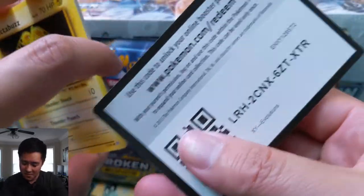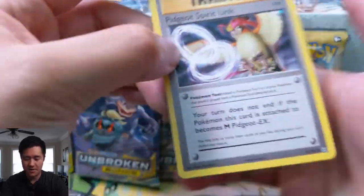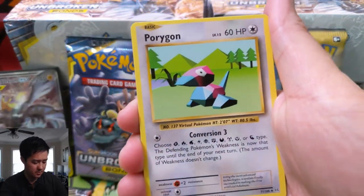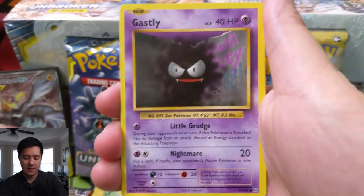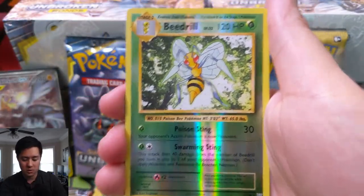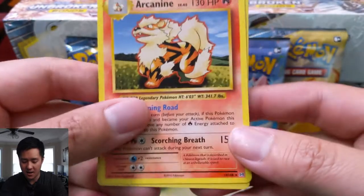That art looks amazing. But where's the love for the turtles? Let's see what we can find. We have a Pidgeot Spirit Link, a Porygon, Full Heal, Electabuzz, Magikarp, Ghastly, Sandtru, Weedle - ooh, Weedle turns into Beedrill eventually - for our Reverse. Not bad. And then an Arcanine. I don't like Arcanine because it used to be uncommon.